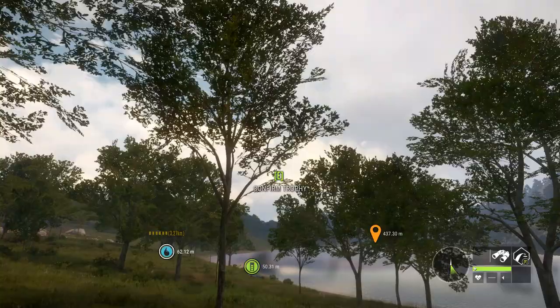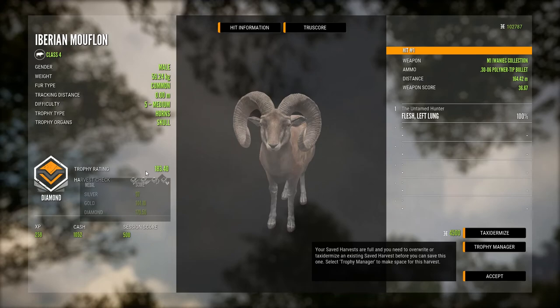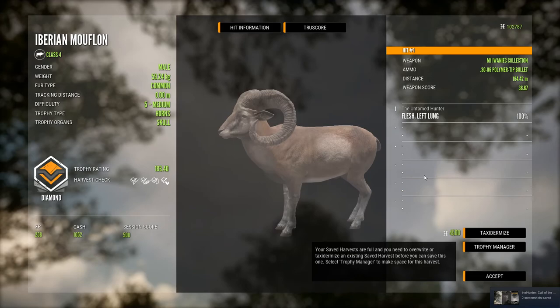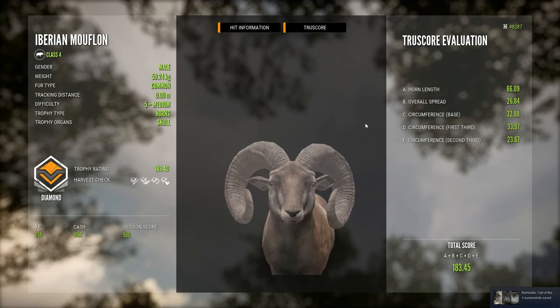I don't think this guy's going to make it — but hopefully I've been wrong before. Yes, I am wrong — good! He actually has way more than I thought. 183.4 — that's a giant, close to max weight. First ever diamond mouflon, at least on this account. It's quite a cool fur type — not a gray, which I wanted, but still very cool.